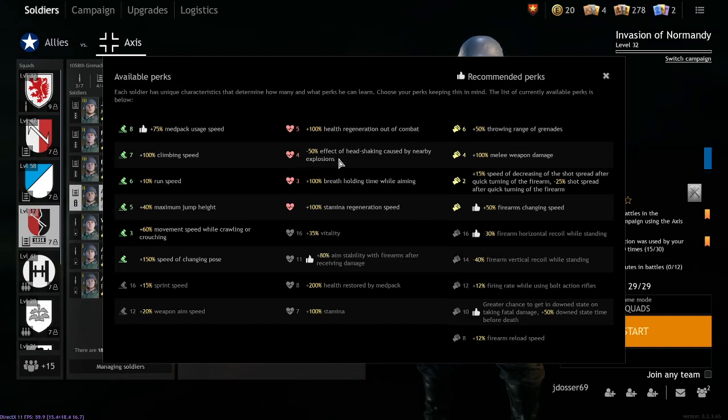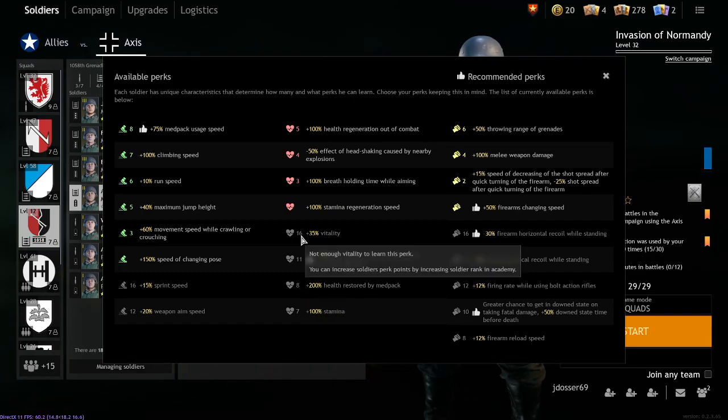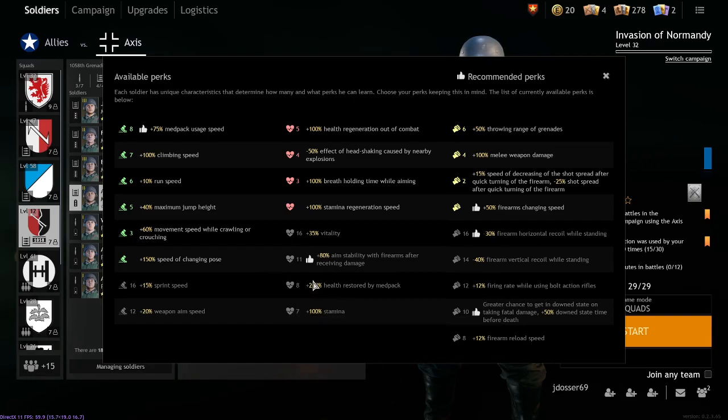The reduced head shaking perk is really, surprisingly good. I run this quite a bit — if I can't reach the 16 vitality threshold for the vitality perk, I run this alongside stamina or the health pack restore. It's a very good perk because people use explosives all the time, and being concussed in this game is a pain. Having those effects reduced is really good.